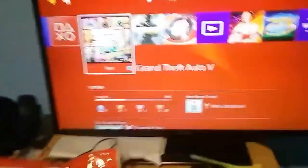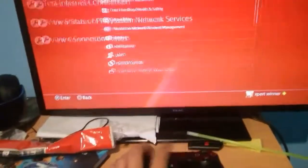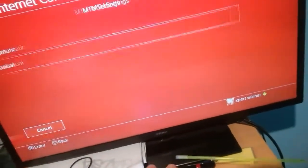This one works a hundred percent. What you want to do is go to Settings, then Network, then Network Settings, and do everything on Custom. Do everything until you get up to the MTU.